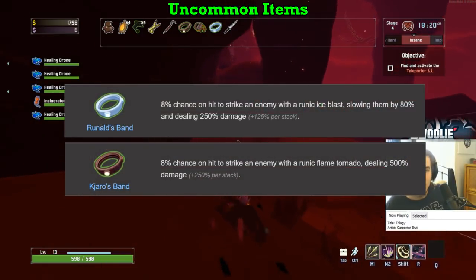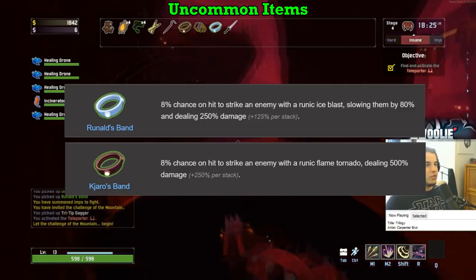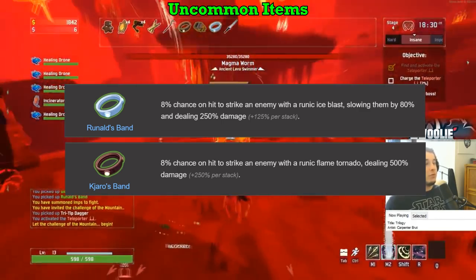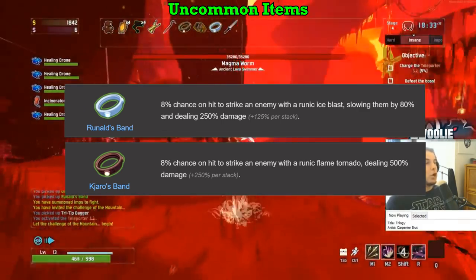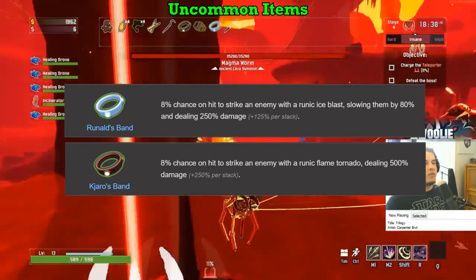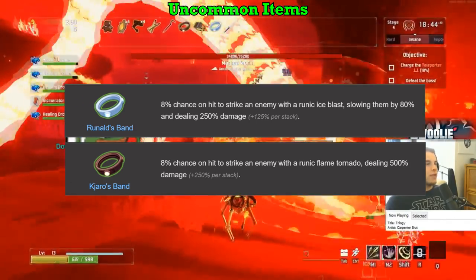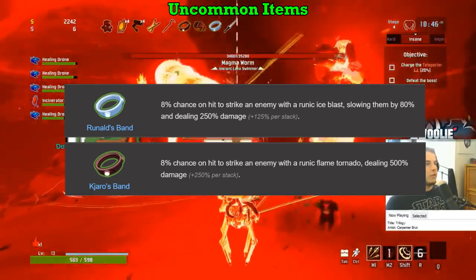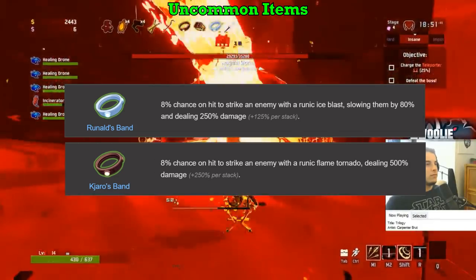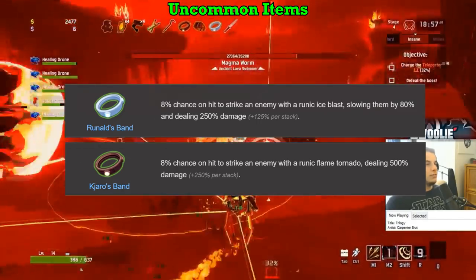The Ice and Fire Bands — Runald's Band gets an A, Kjaro's Band gets an S. Both are very good items. Runald's is the Ice one, deals less damage than Kjaro's. However, an interesting mechanic is that if one band procs, the other will always proc with it — so as long as you have at least one stack of both bands, they will always go off together. It's not quite a doubling of the proc chance but works similar to the 57 Leaf Clover formula — very close to twice the odds, but not quite; the actual chance is like 15.4% instead of 16. Because the fire does more damage, it gets an S while Ice is an A.